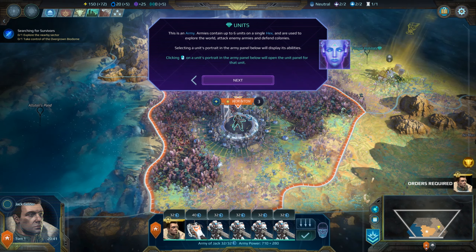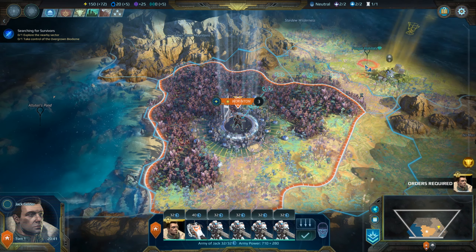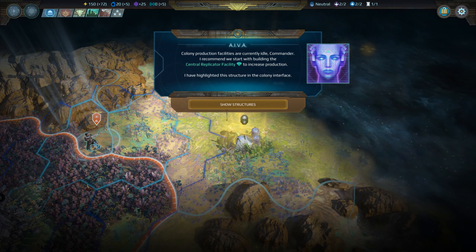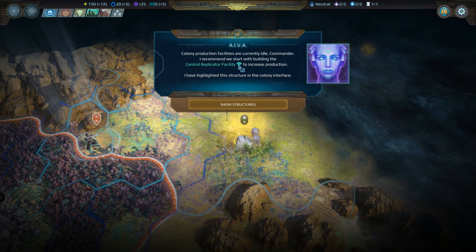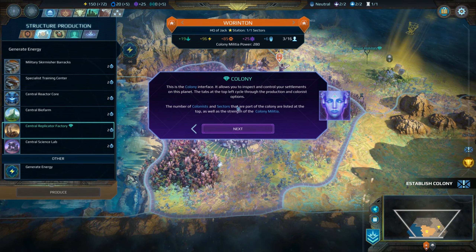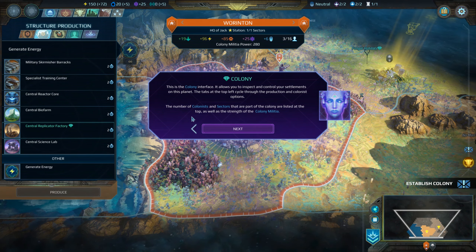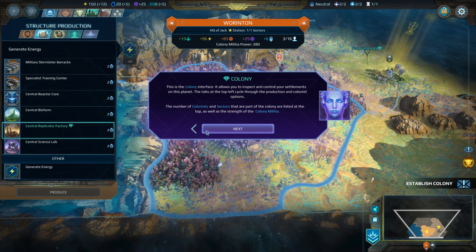I'll try to be quiet every once in a while. To move an army, select it and then — you know what, I'm just gonna do that. He just wants me to move and I'm gonna go this way, right? Oh, you can only move so far. Colony production facilities are currently idle, Commander. I recommend we start by building the central replicator facility to increase production. This is the colony interface — it allows you to inspect and control your settlements on this planet.